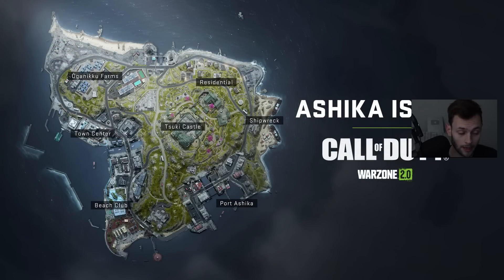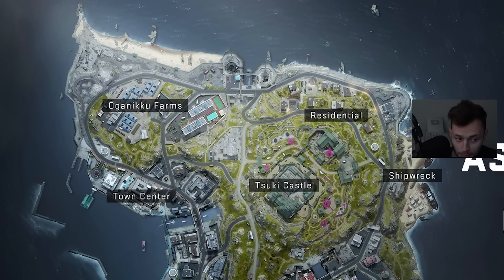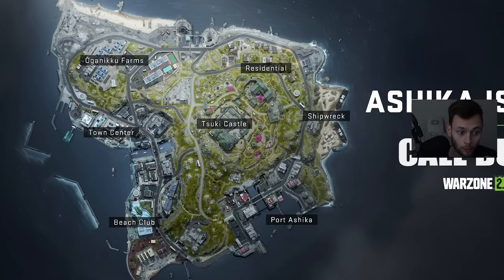First, let's run through all of the POIs on this map — it looks super cool. The quality of this map is great, a lot better than the leaked image. Starting at the bottom we have Beach Club, then Town Center above it, Oganiku Farms, Suki Castle in the middle, Residential to the right, Shipwreck, and Port Ashika below. From a top-down view it looks really nice.